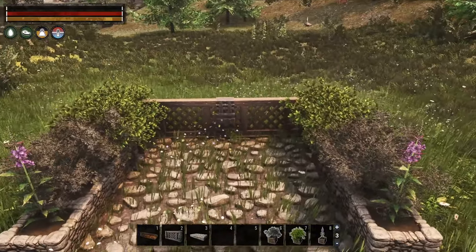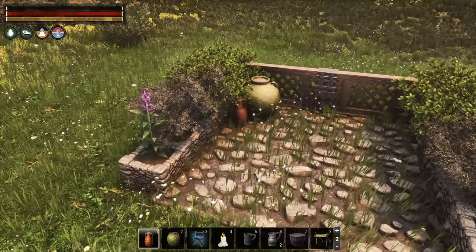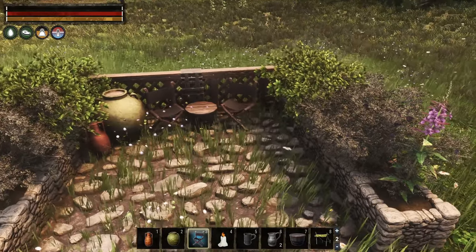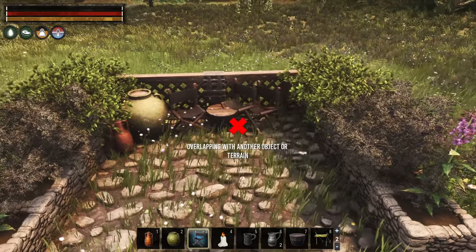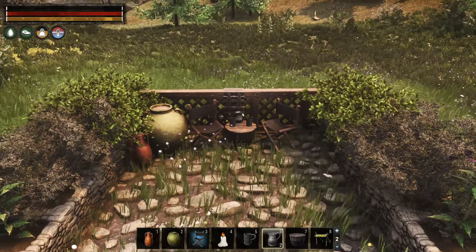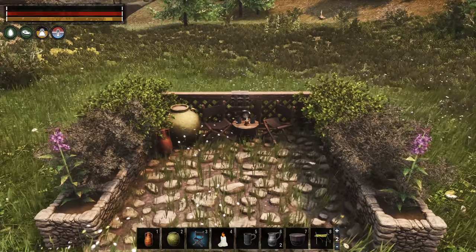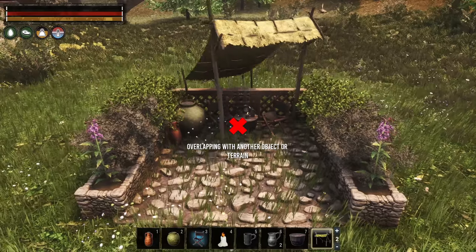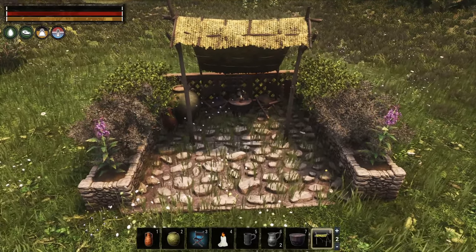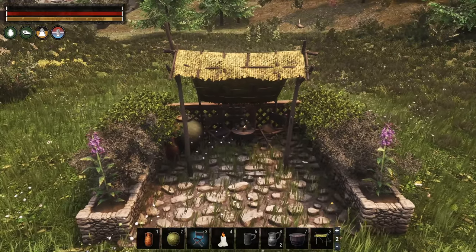We place all our decorations before placing the garden canopy, as placing it first resulted in some placement issues. Lastly, we place a simple tent as cover. While this is a fairly basic build, it adds a nice little space that can be further customized by adding some braziers, different furniture or planters — whatever fits your base best.